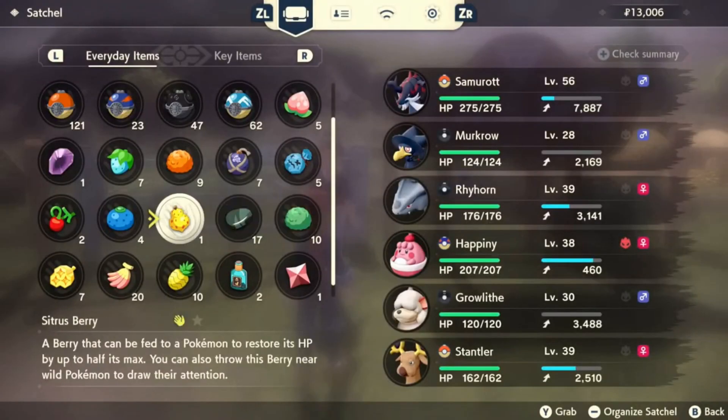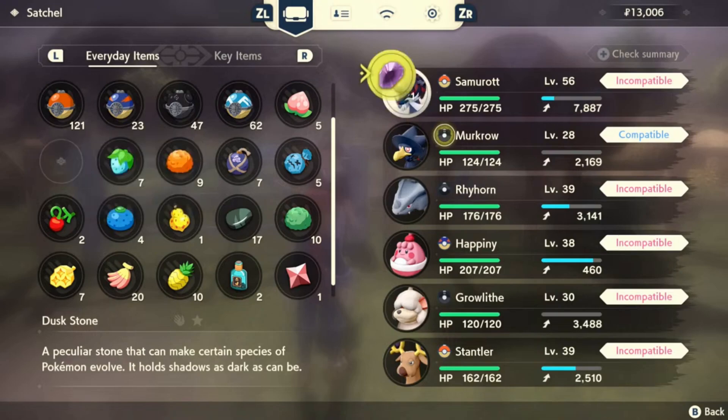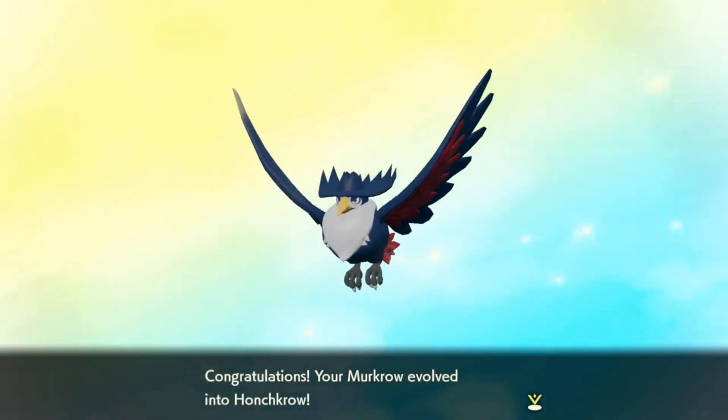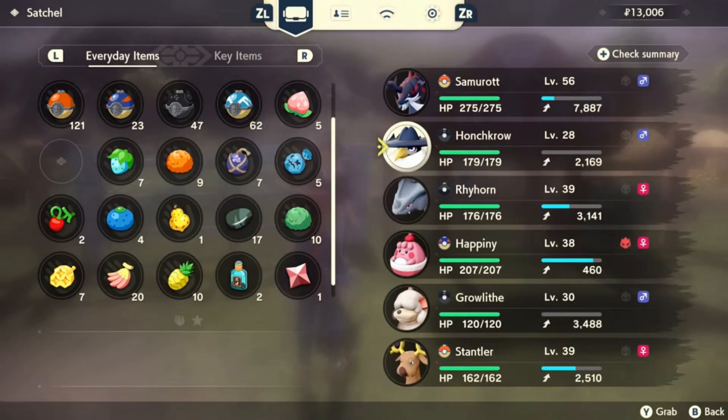To evolve Murkrow, you just need a Dusk Stone. Go into your inventory, go to Murkrow, and evolve it with the Dusk Stone — it's not really hard. To get the stone, you can find them at distortion fields or find them with Ursaluna, so it's not that difficult. And yeah, you got a Honchkrow — it's pretty cool. That is how you get a Honchkrow by evolving a Murkrow.